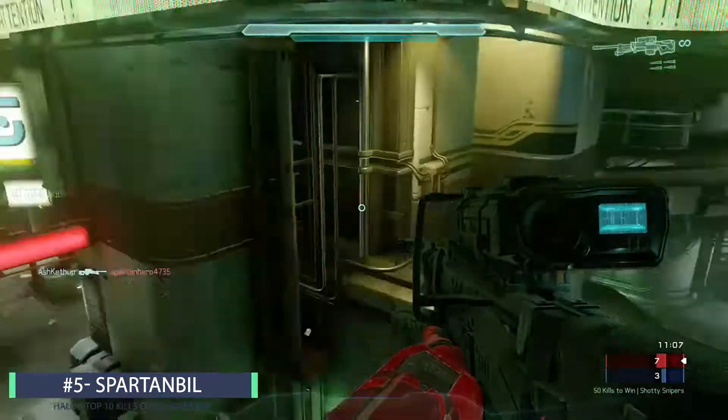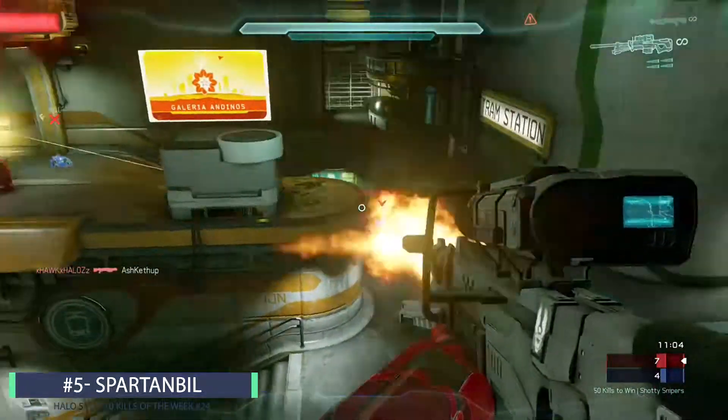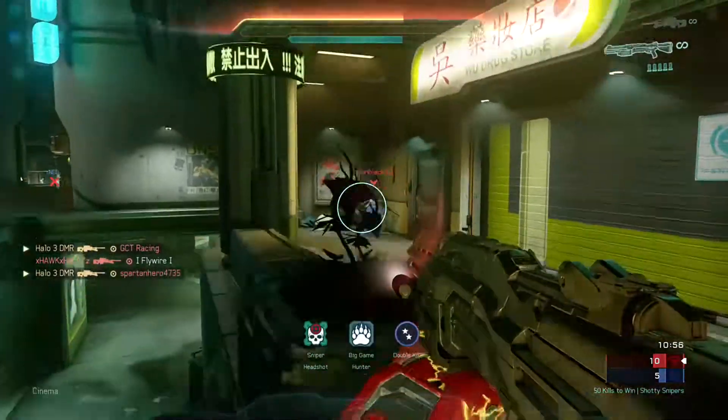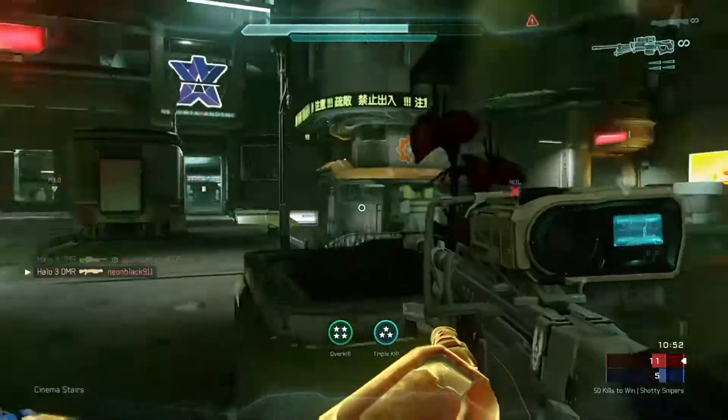But now we're going to break it off into our top 5 plays. We got Spartan Bill back in the top 10 getting on top of the light post. He's doing a complete 720 and he's going to get the no scope that started off the quick scope to pick up the double kill. Moving back into the nest connecting for the headshot for the triple and the fourth guy is just a sitting duck and he's going to be picking up the overkill extermination.